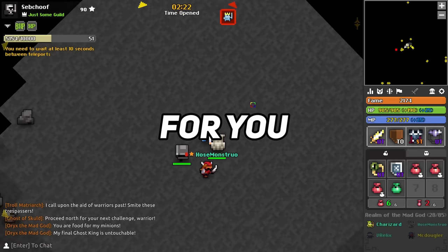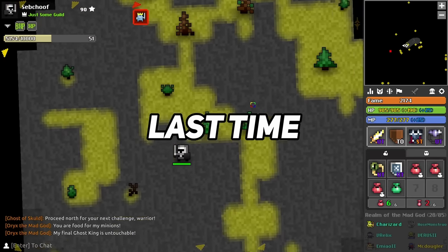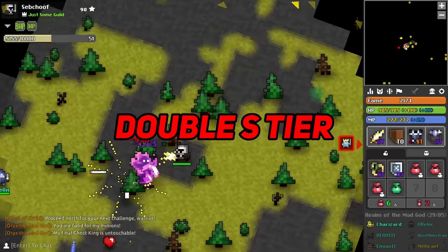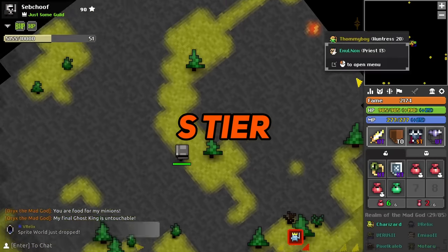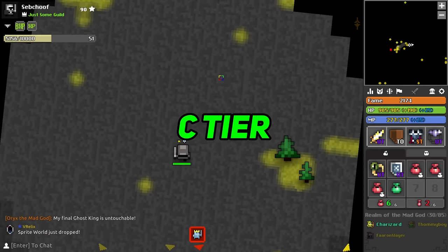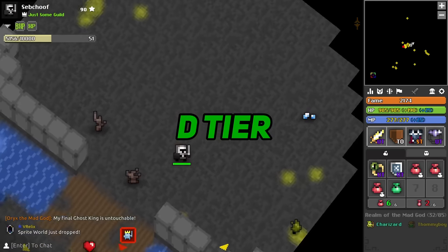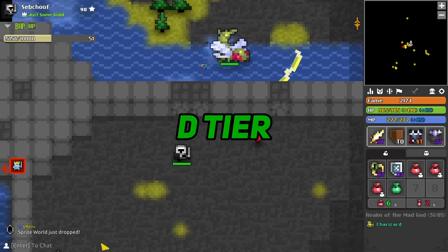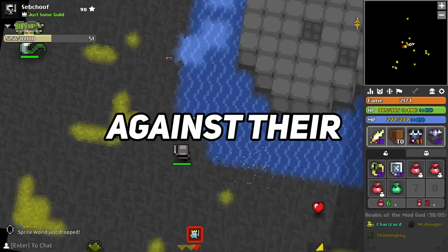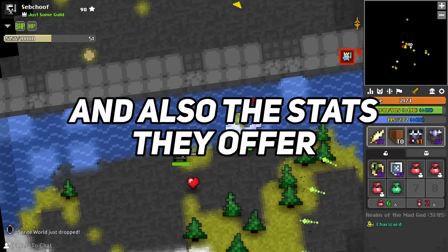Today I have for you a Shield tier list. Just like last time we have double S tier for overpowered items that should probably be nerfed, S tier for the best in slot items, A tier for the great items, B tier for the good items, C tier for the mech items, and D tier for the trash items. I'm going to be judging how good their damage and utility is against their mana costs, how difficult they are to obtain, and the stats they offer.